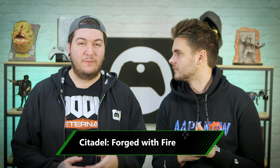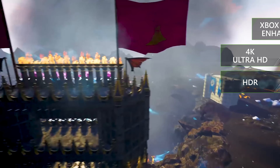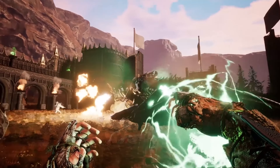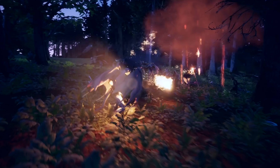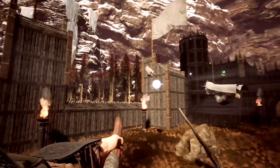In Citadel Forged with Fire, you've finally received that owl-delivered mail we've all been waiting for since childhood. That's right, you're a wizard. And you're not the only one. Citadel is a sandbox online RPG where 50 players are dropped into the magical world of Ignus — 36 square kilometers of tundra, forest, mountain, and a ton of dragons and monsters. How you use your newfound magical powers is up to you. You can team up with other wizards and go on quests, or just zoom around on a broomstick. You can build your own personal Hogwarts, or lay siege to the castle of a rival wizard. Or you can tame your very own dragon and ride it through the skies, raining down fire on all below you. Match that, Potter.